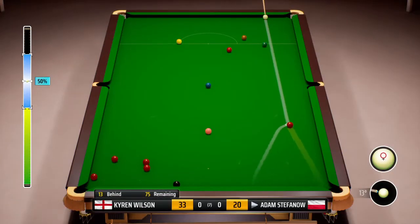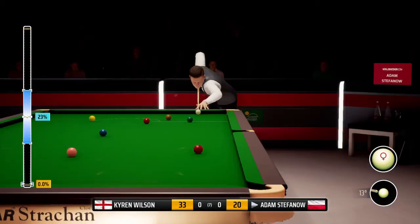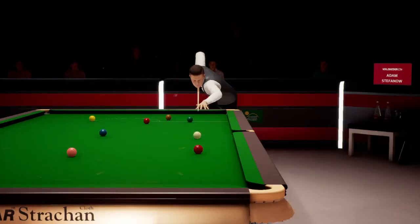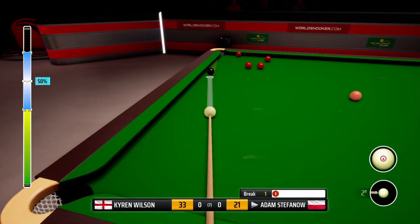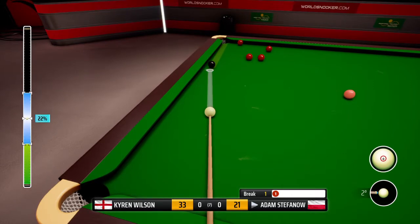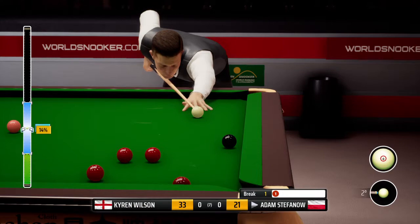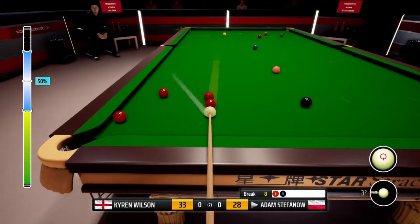Oh my God. Kyron Wilson on seven. This is the chance — we have not been playing well. This is not easy. We need to step up our game and close it off. Nice spot there. You lost control of the cue ball there — we did.